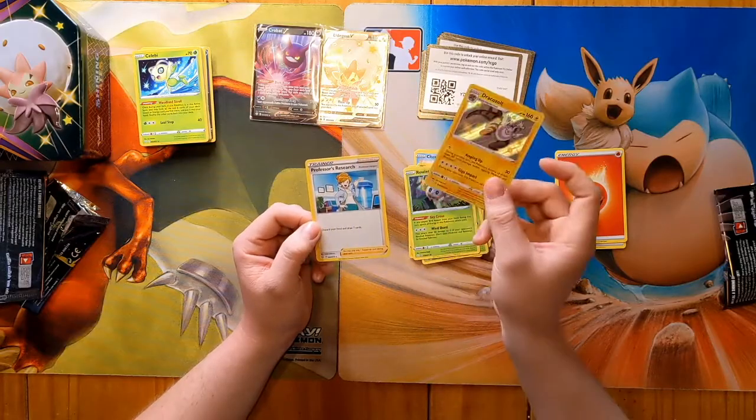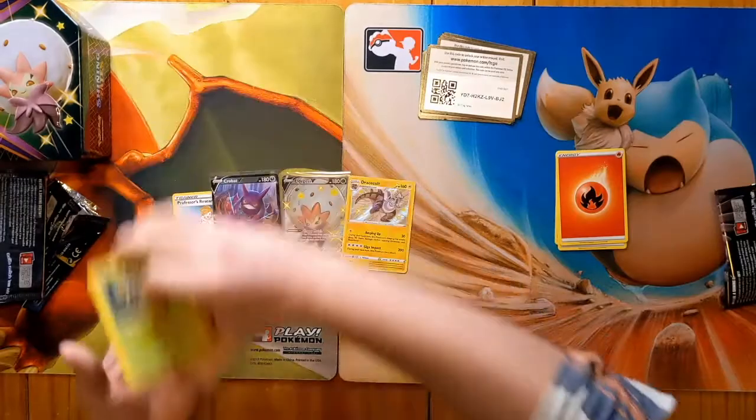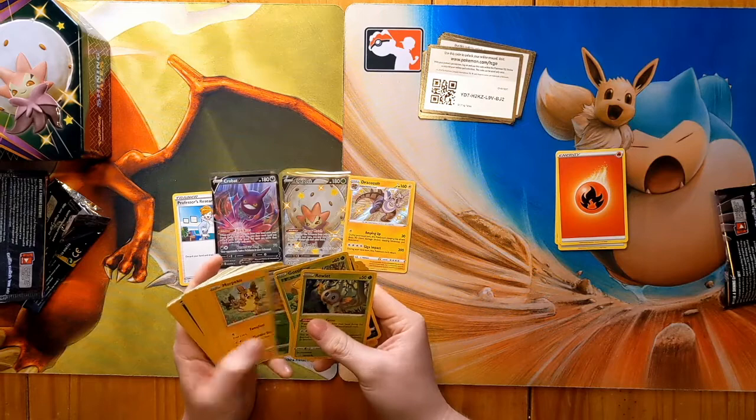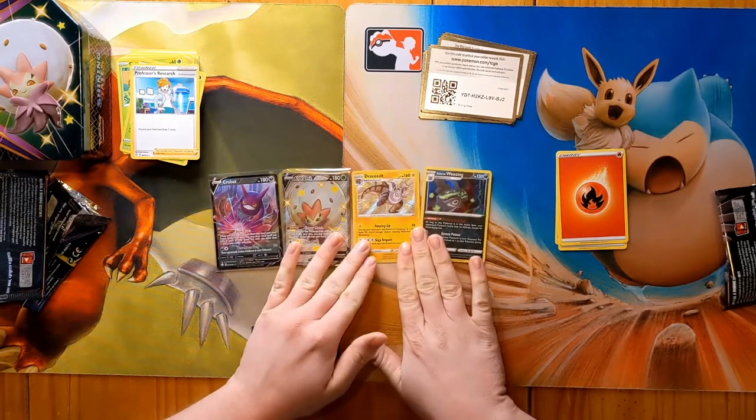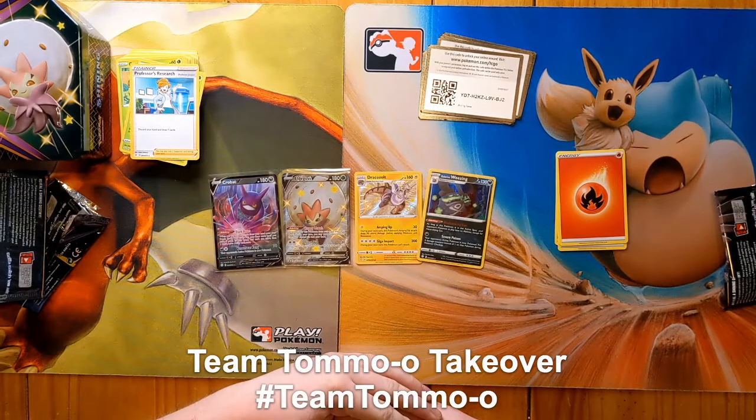Rowlet — hey, our first shiny had to be in the last pack! Dracozolt — love this guy. I think I used two copies in my pre-release for Sword and Shield Darkness Ablaze — really fun, 30 damage and then doing 90 for one energy, really good. Our last card is a non-foil Professor's Research. So that's all we got! Wheezing holo — not a bad tin overall. We got our first shiny, and a Crobat is always a nice thing to have. Leave a like, comment, and subscribe — team Tomorrow down in the comments, see you next time!